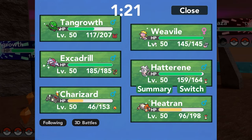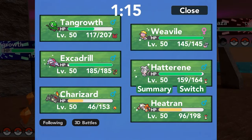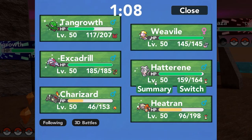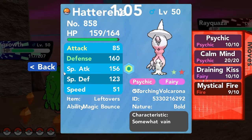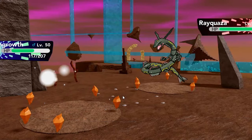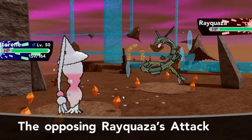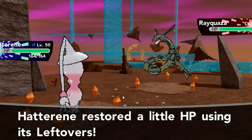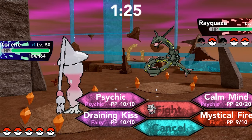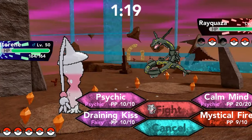The Weavile is equipped with Choice Band Ice Shard and that's going to be really good. The Escadrill with Focus Sash too, although we've sustained quite a lot of damage — Charizard and Heatran are not in a good position, which is something I'll have to work on. I propose Hatterene comes out since he'll hopefully go for a Flying type attack. He goes for Dragon Dance instead, which is totally fine. It's too bad I let him get the Explosion on Charizard like that.